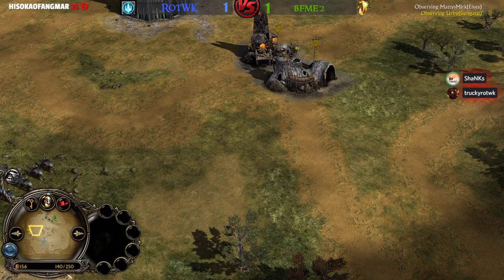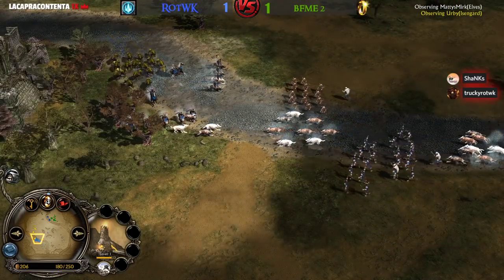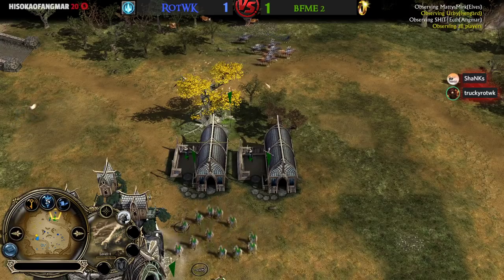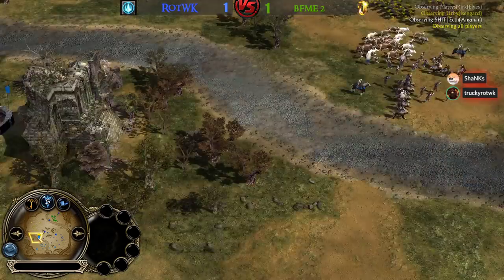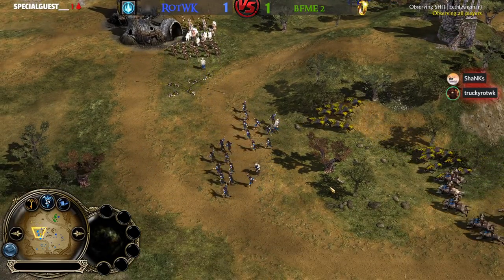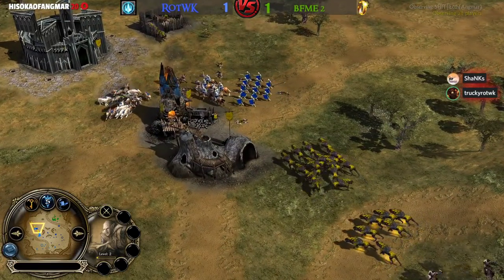He's going to really struggle resource-wise. Look at the army coming from the Angmar player Ecthelion. Matty is playing really badly this game — he just lost another Lorien Archers to Gondor Knight Trample and is going to lose another Mallorn Tree as well, that's massive. With Imperialist gone I thought we might see the Rise of the Witch King guys do a bit better, but BFME2 players have got Direwolves taking out Pikes and another double coming in on Irby.